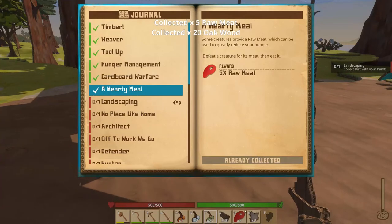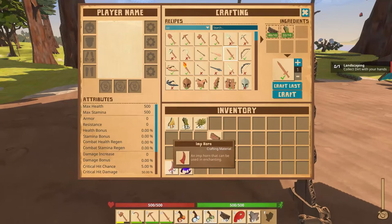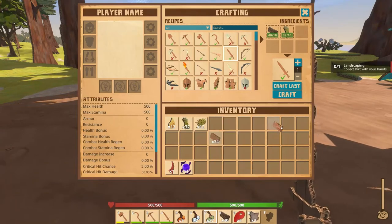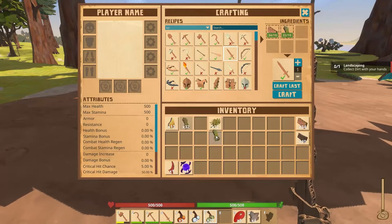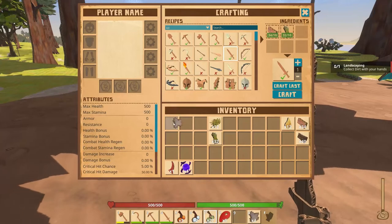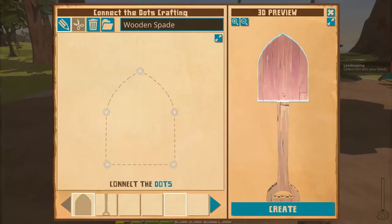We had a hearty meal so we're going to get some more meat. Whenever I got attacked by the imp, it dropped an imp horn — that can be used in enchanting. And then dull magic essence, which is also used in enchanting. We still need to make a wooden spade, so let's go ahead and craft that. I don't know how much of a design I want to go for on this thing, but it's giving me a lot of room.